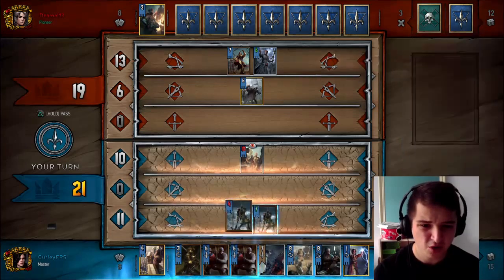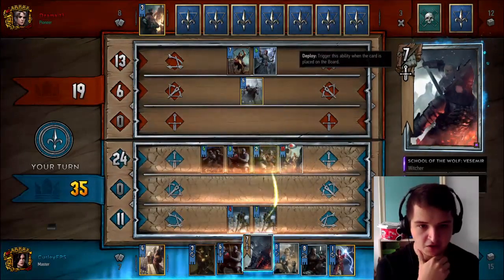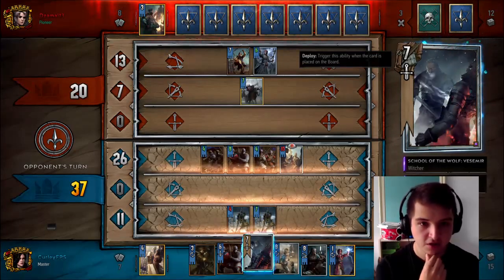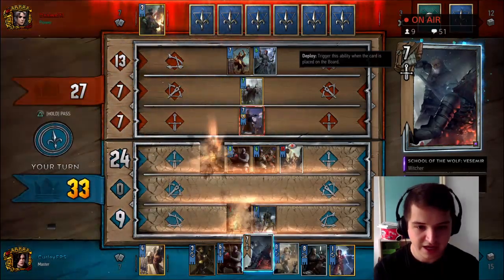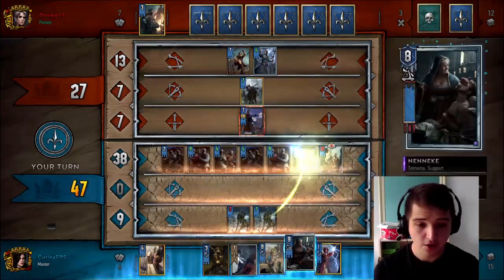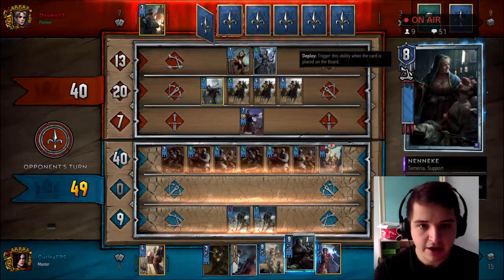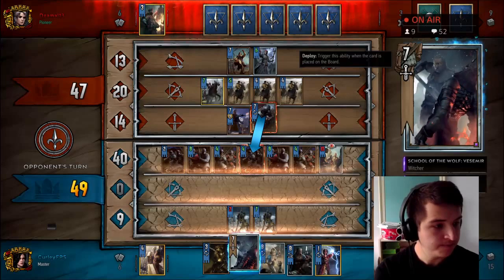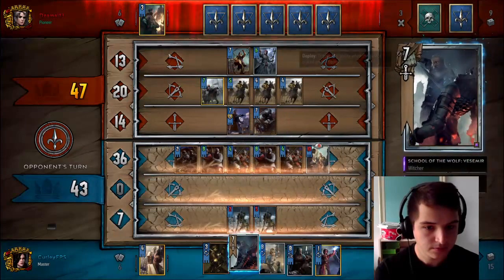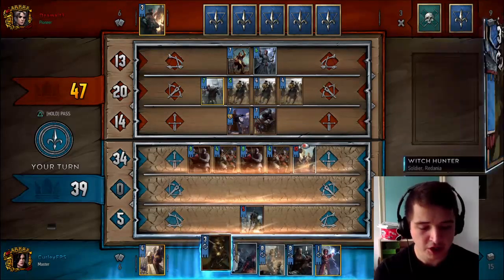Do I pass? I've still got two of these on the board, surely I get good value off this still. I've kind of said one thing and done something else — that's not a very high tempo play. I'm still getting lots of value off my Temerians. I can even use my Witches here as well, because I can then Nenke them back next round. So he does have Light Cavalry — that's obviously been my error there. Letting him get that out is going to be an issue, but I can still call pretty much everything in.